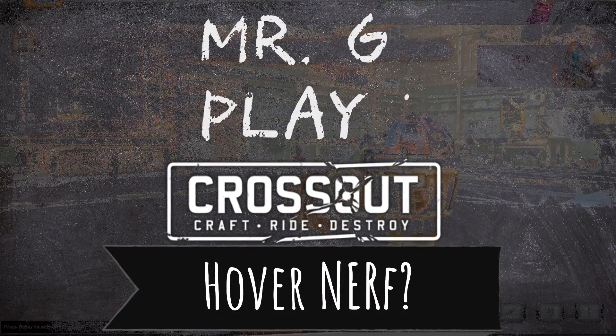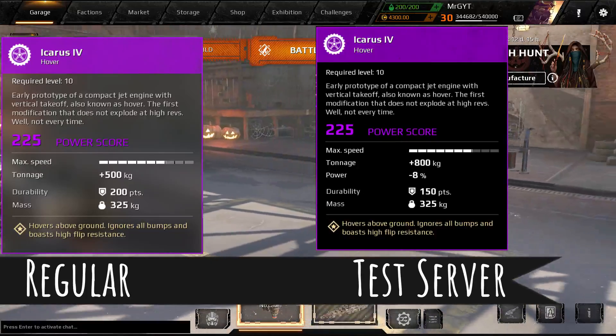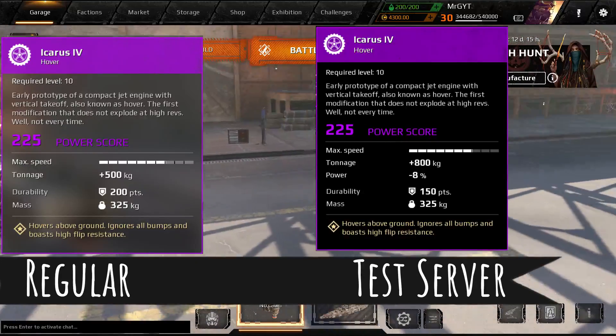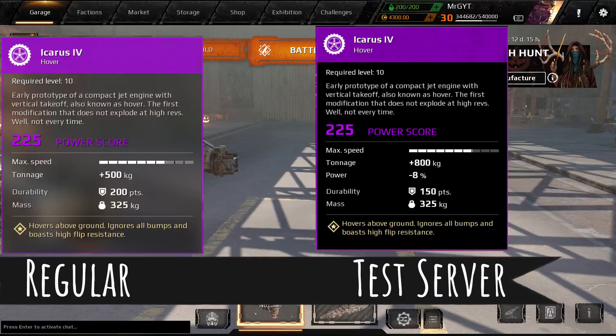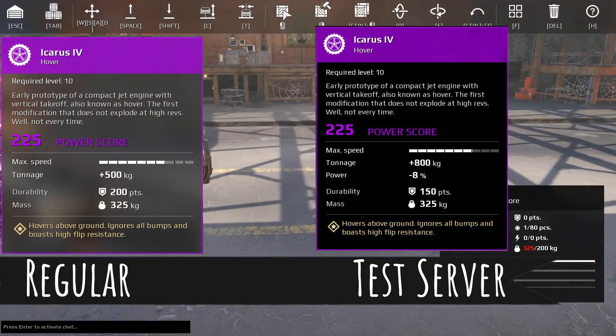All right guys, Mr. G bringing you the latest from the test server. Today we're going to talk hovers. Crossout wants to make hovers better at higher power scores and worse at lower power scores. They're doing this by giving them more tonnage — 300 kg more for the Icarus 4.